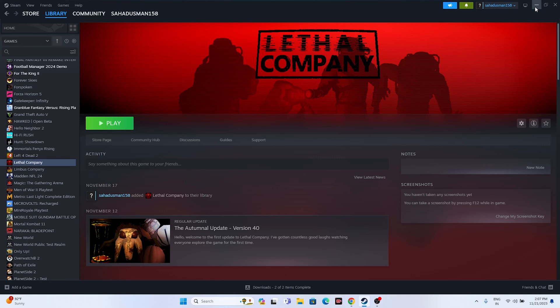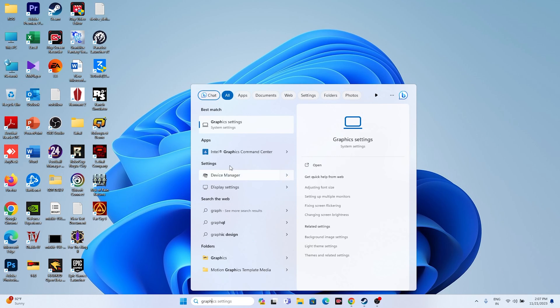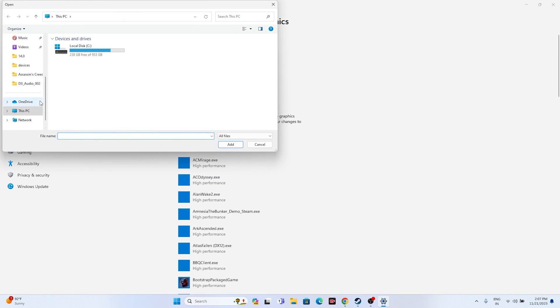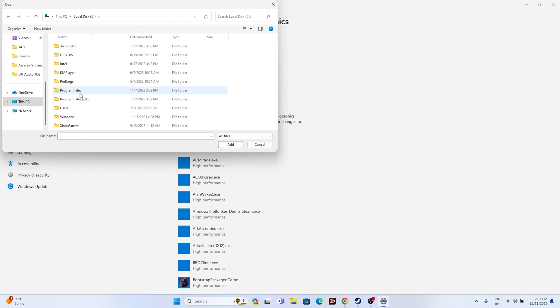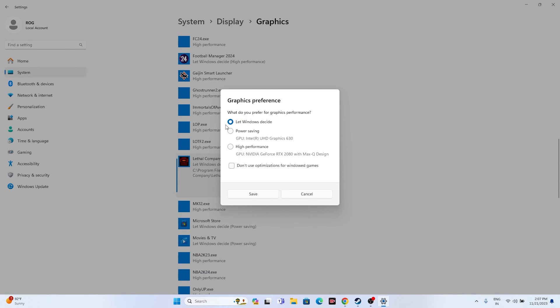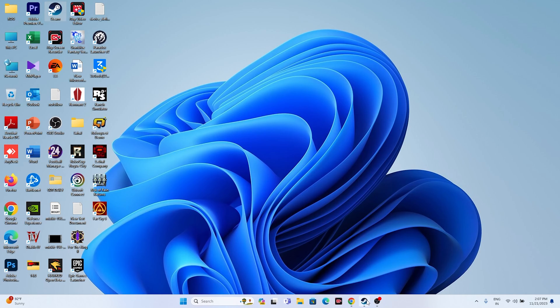The next important step is to run the game on your dedicated graphics card. Search for Graphics Settings in Windows search and open it. Click Browse, navigate to This PC > Local Disk C > Program Files (x86) > Steam > steamapps > common > Lethal Company, select the executable, and click Add. Once added, click Options, set it to High Performance, and click Save.